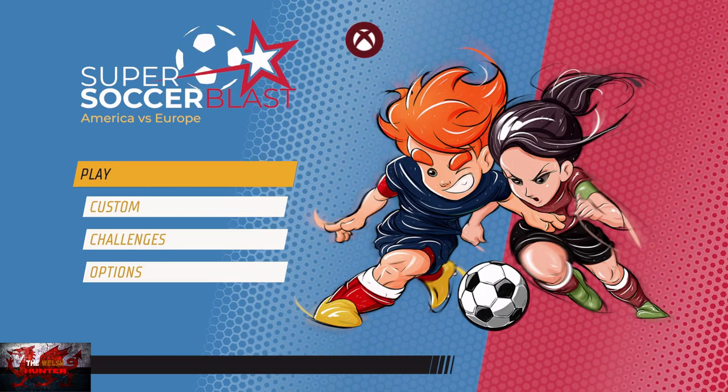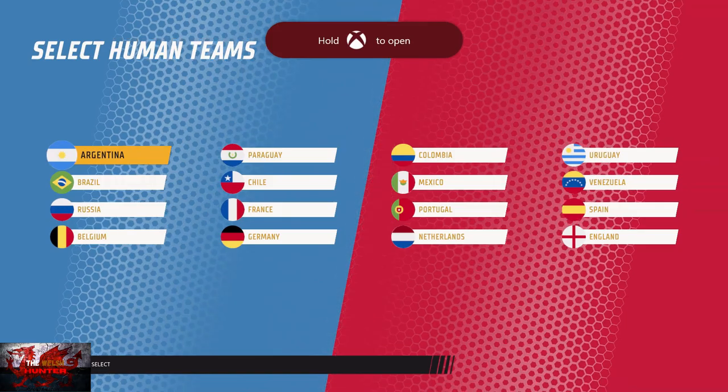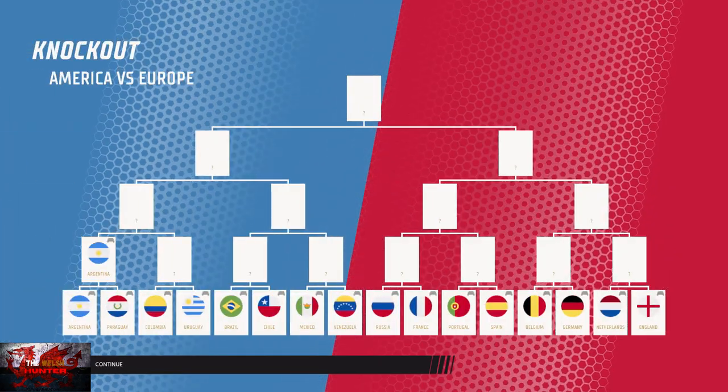With that one done, we are going to go to Play, World Tour. We're going to go to the America versus Europe cup. And then after that, we're just going to go one over to All-Stars — you know the drill by now. Make sure you've picked every single team, simulate every game until you win, then do the same with the All-Stars. And then we can get on with the miscellaneous stuff.